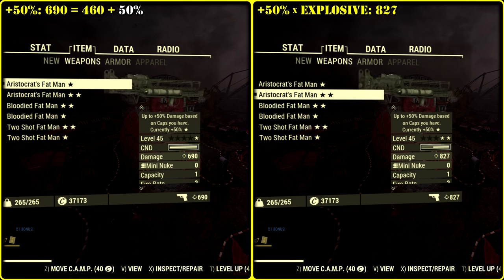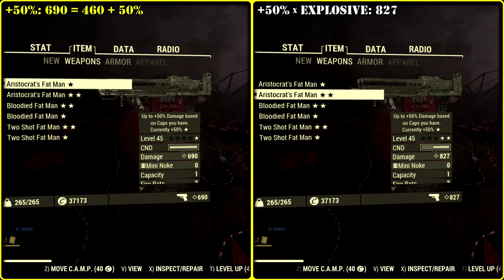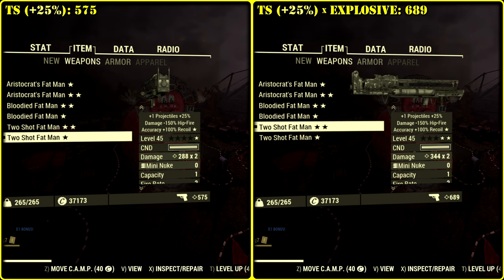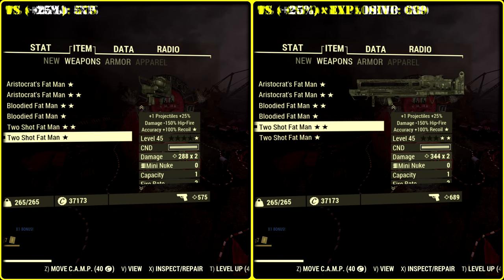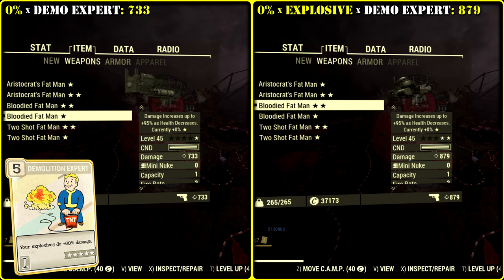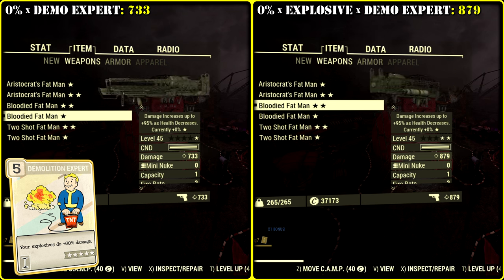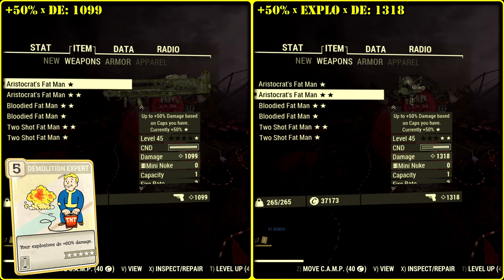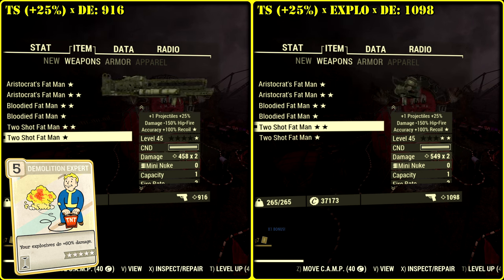Aristocrat as a damage modifier is going to affect base damage number and stack multiplicatively with the explosive legendary modification. As you probably know, plus 50% is the maximum buff we can get for a full health build. Two-shot gives plus 25%, two times lower. So there is no point to use it anymore. Demolition Expert is another multiplier. With Aristocrat we're going to get 460 multiplied by 1.5; with Two-Shot, 460 multiplied by 1.25.